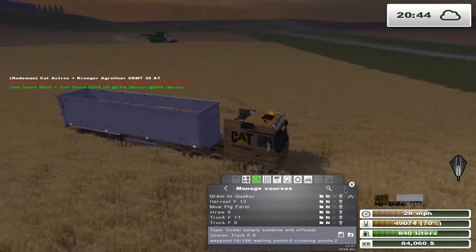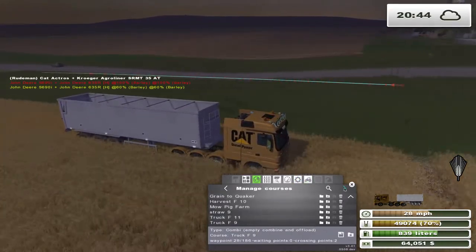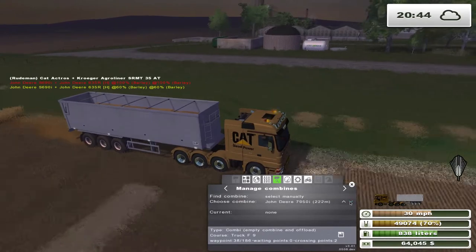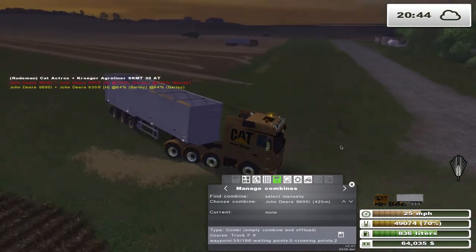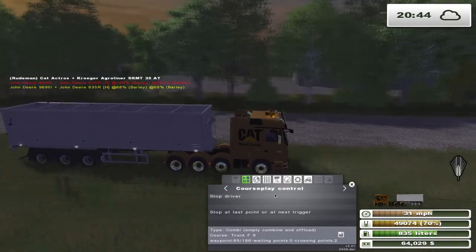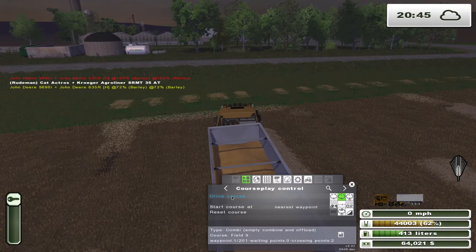We'll assign him a combine. That one - not that one, the other one - that's the corn one. That's the one we want. We'll keep an eye on him and see what his turning radius does, and if that helps. Let's get this guy started - they're both in field nine. We need to just have him drive the course and check his radius. He's only at 10 too, so let's pop him up.